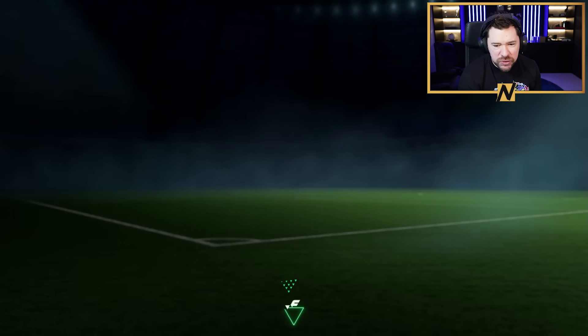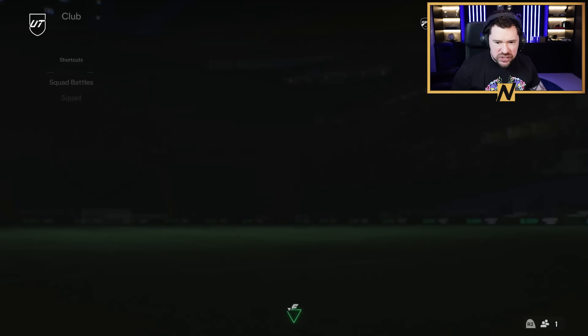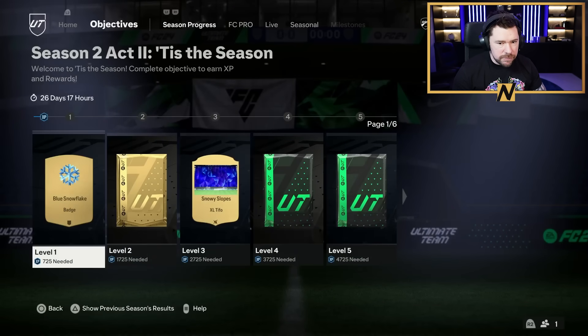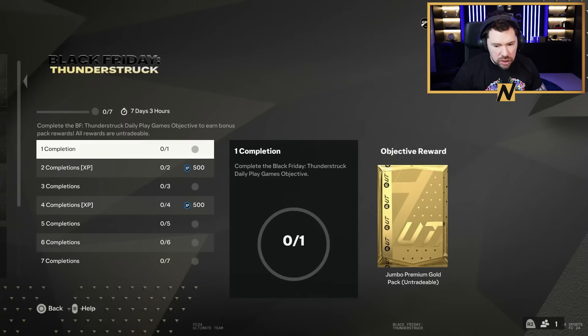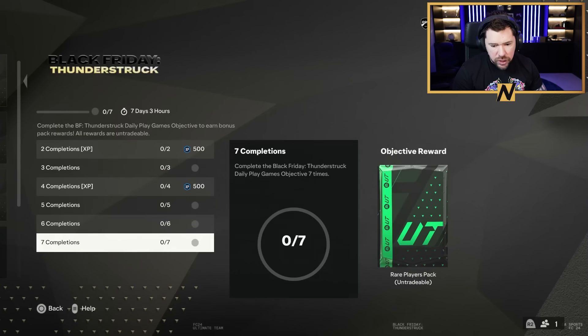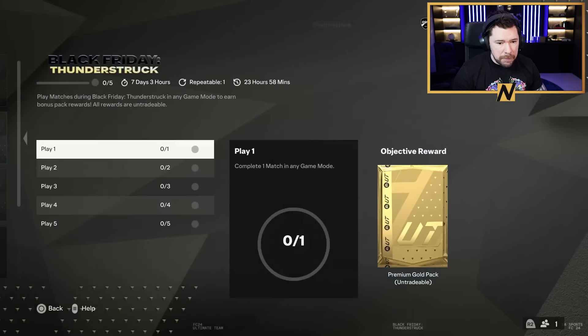What's up guys, Nepenthes here and welcome to Black Friday. It's 2pm and EA are supposedly giving us a whole heap of stuff right now. We're going to treat this like a 6pm video and go through the stages one by one. Daily play games completionist - this is new. BF completionist: complete the Black Friday Thunderstruck daily play games objective. Reward: up to seven jumbo premium gold packs, 500 XP, gold players pack, 80 plus, five prime gold players packs, rare players pack, and a jumbo rare players pack for the group reward.